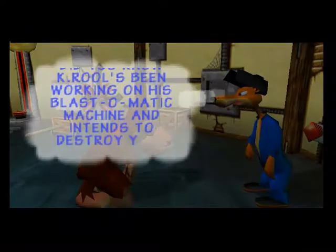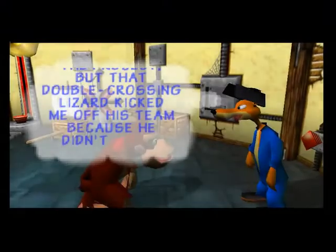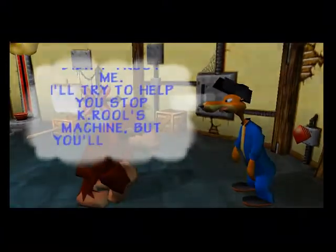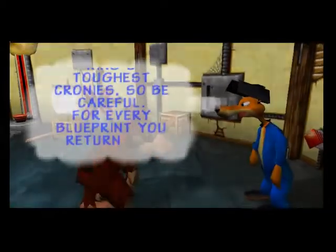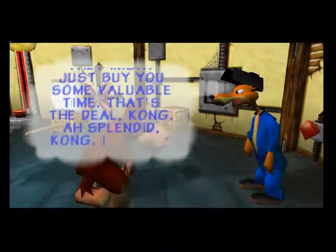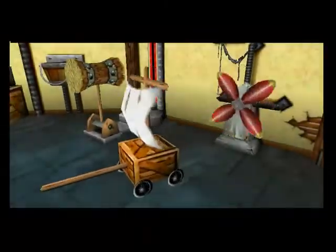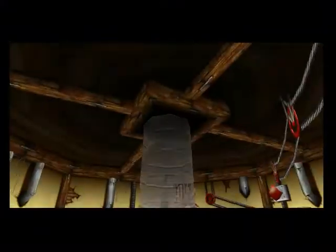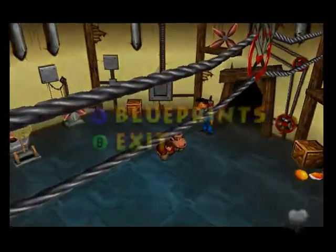So he was working on the Blast-o-matic machine — he was going to use it to destroy the island. Well, what the heck? He didn't trust you. He'll help us stop him. We'll get you your blueprints back. Some of the toughest cronies — like I said. Sweet, he gave us our golden banana. Can I get my banana now? I feel like that pulley system is not physically possible for it to be rigged up the way it is. That is our fourth banana. We'll look at the blueprints later when we have a bit more.